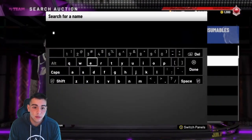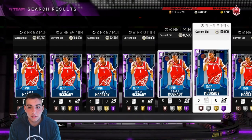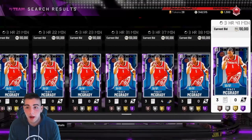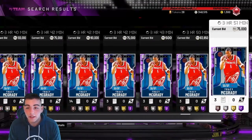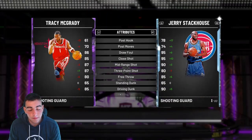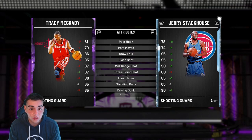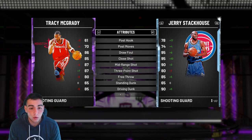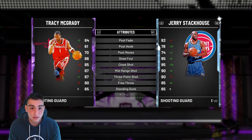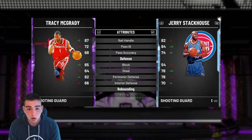Let's check out the Tracy McGrady — oh my goodness. He's probably disgustingly stacked, and he is rare. Wow, he doesn't even have a buyout. This collection is going to be insane. To do the spotlight challenges — have fun, bro, it's going to be tough. We got 3.87 — look at the post moves, the three-pointers, the dunk. Holy crap, this might be the best promo in 2K yet — it IS the best promo in 2K. 10 out of 10 ratings so far.